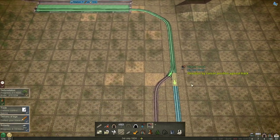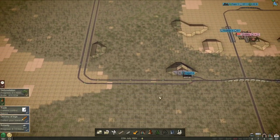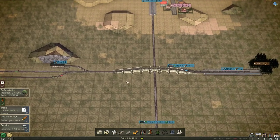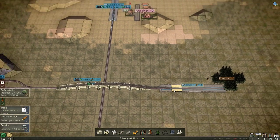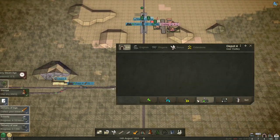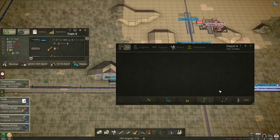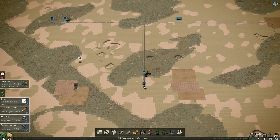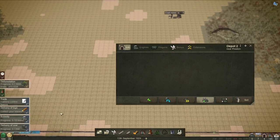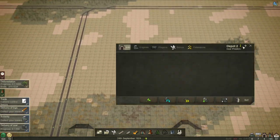The down track is the inner track and the up track is the outer track — now we've done it right. Lovely. It loaded up pretty quick — in fact so quick we can get another train. We just press this button because it clones the train and we don't actually need to do the orders or buy new rolling stock — it does it all for us. All we have to do is press start and set it on its way.